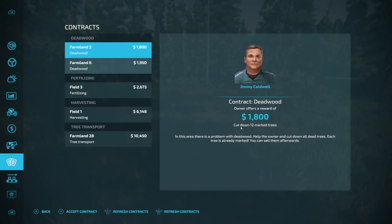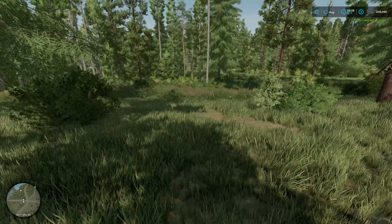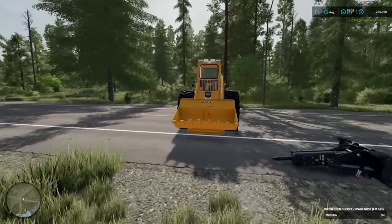Now that we've done all of this, we can complete the contract and we're good to go. You may see tree transport and deadwood missions on here — those are brand new as well, but that's going to have to be saved for another day.